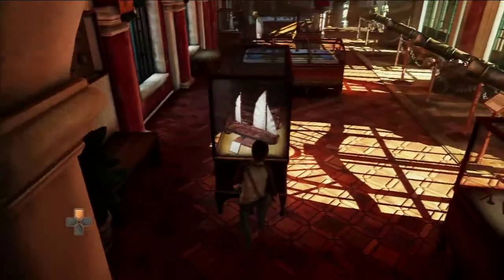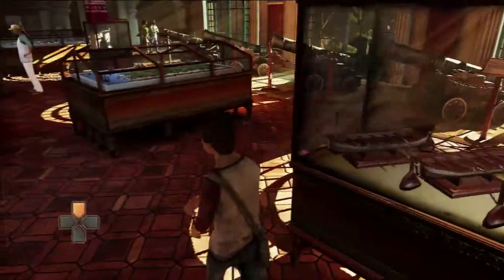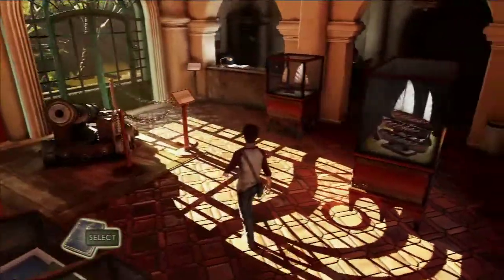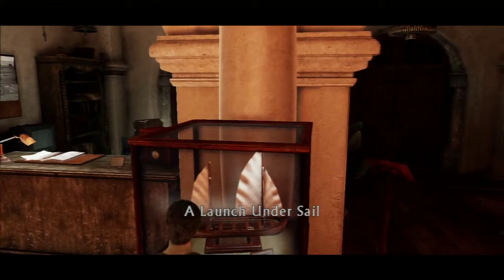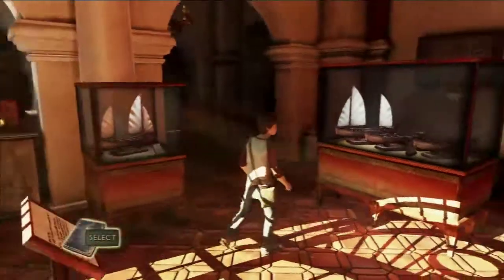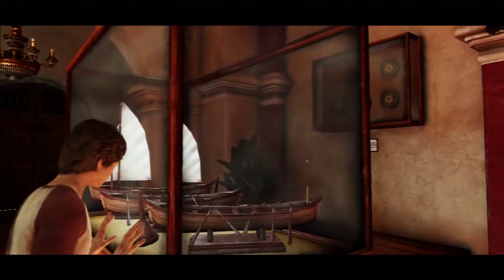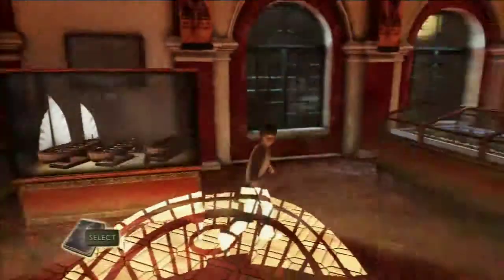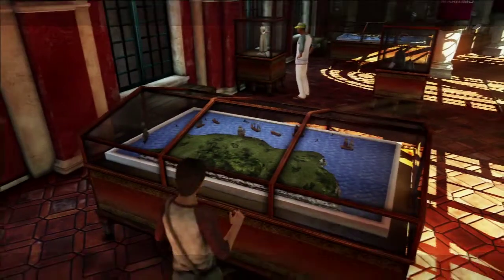The thing we've got to do here is we've got to go up to every exhibit and just press up to examine them. But you do this to everyone but the last one — the one that has Nathan Drake's screen in it — because that actually goes to the next cutscene, and then after that you get thrown out of the museum. So, every glass cabinet.